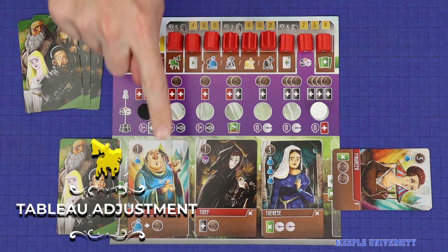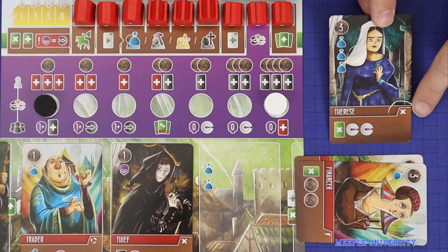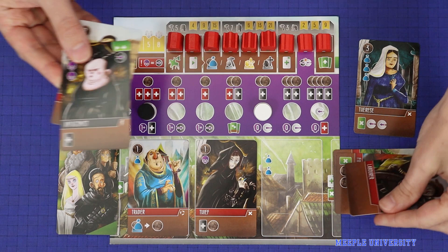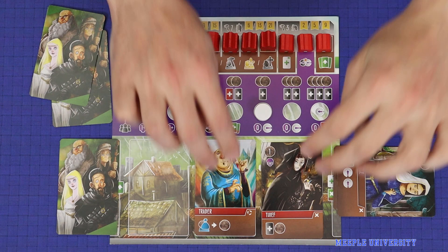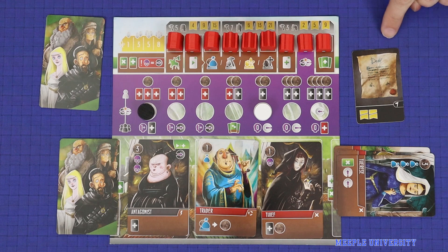The first step in each turn is to adjust your tableau. You will start your turn with three cards, and the first thing you do is discard the card in the rightmost slot. If that card has a drop-off action, signified by this X, then at this point you resolve that action. Here with Therese, you would gain two virtue and then get to discard a card of your choice from your hand. Next, slide the remaining two cards one step to the right, and then choose any one card from your hand to place into the leftmost slot of your tableau. If the card has an immediate effect signified by this lightning bolt, then immediately resolve that. Here, the player would gain one debt card for that antagonist. Any effect showing this icon is an ongoing effect which will be in play as long as that card is in the tableau.